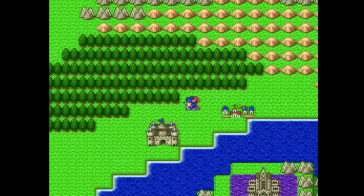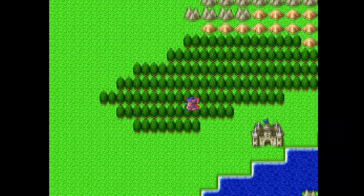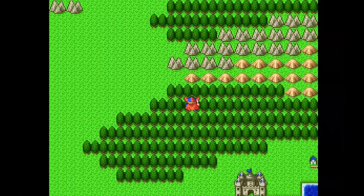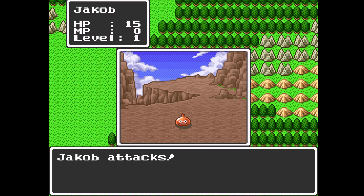So that crazy lady doesn't stalk us forever — she only stalks us while we're in town. Something of note that I didn't really know about these games until I read a strategy guide: the encounter rate in forests and foothills is actually higher than it is just on the grass. I never knew that, but a strategy guide said hey, be wary of those areas — you'll encounter more monsters if you go in them.